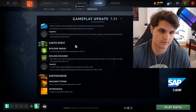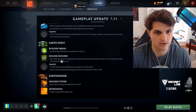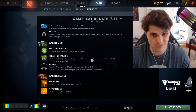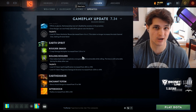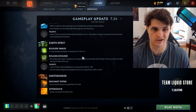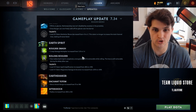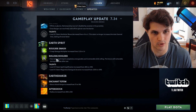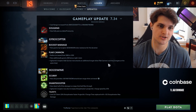Earth Spirit got a huge buff — Rolling Boulder is now like Storm Spirit's ultimate where you are untargetable and invulnerable while rolling. Coupled with the Octarine Core build people were doing where you go second or even first item Octarine, you're just invulnerable while rolling. I actually think this hero might be beyond busted.